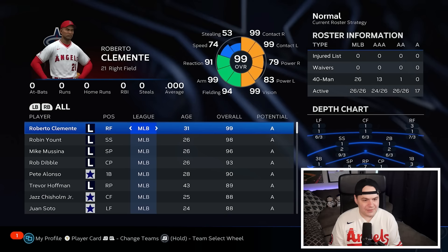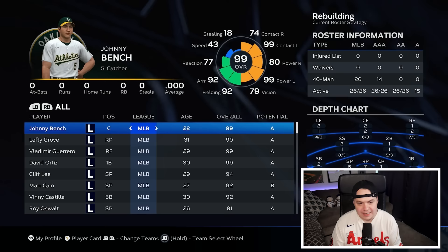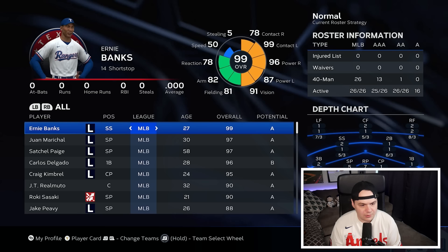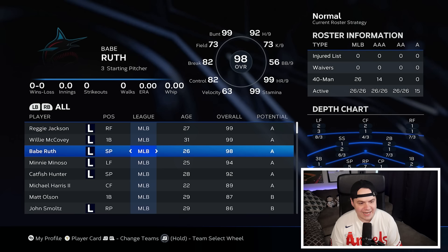I think Oakland could be sneaky good with Johnny Bench, Vlad, David Ortiz, and a pretty decent pitching staff. The Mariners have Chipper, Mariano, Jackie Robinson, and Nolan Ryan. Ernie Banks leads the Rangers. We've got Jim Edmonds and Todd Helton on the Braves. Reggie Jackson and another Babe Ruth over here on the Marlins.